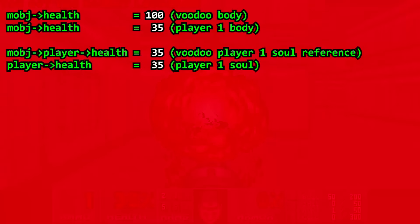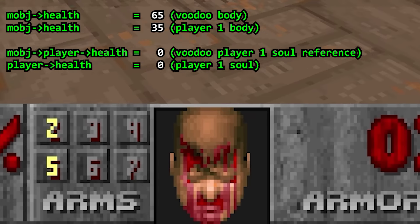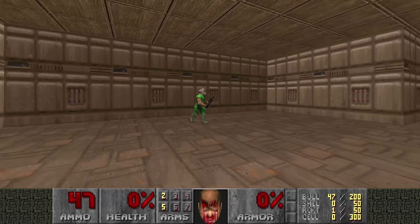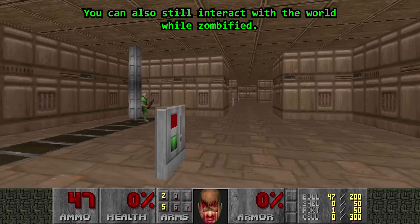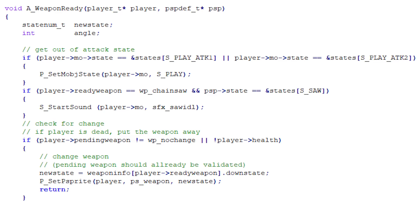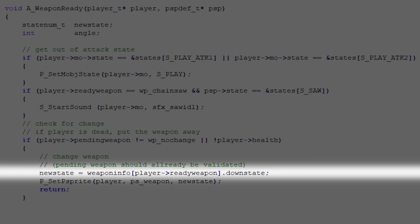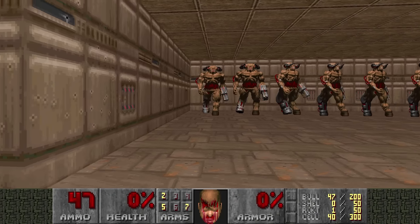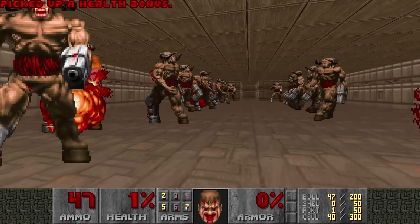What about the other way around? What if the player has lower health than the voodoo doll? Simply put, Doomguy is a zombie. The soul will die, but the body is still alive and kicking. PKillmobJ is never called, so the stuff that turns Doomguy into a corpse is skipped, but the status bar and weapon are clearly affected. The code checks if your weapon is ready, but there's also a check if the player's health is 0 or lower — if it is, it will lower the weapon into an unusable state. Monsters ignore you because they see the player's health is 0 or lower, but you can still interact with items, so when you grab some health, enemies will realize you're alive again.